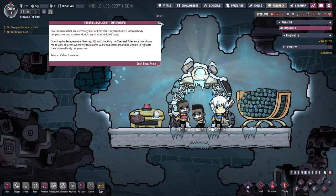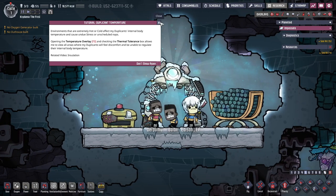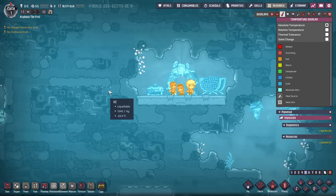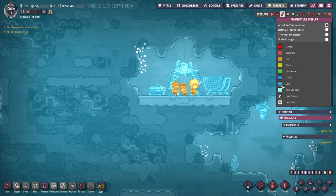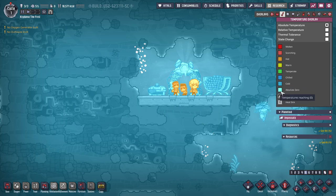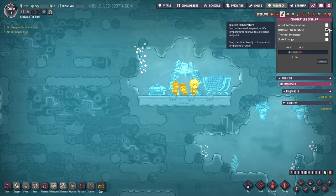Temperature overlay F3. It's all chilly, isn't it? Negative 30 Celsius. You can select how cold it is relative to a certain spot. Relative temperature — interesting. Thermal tolerance: view the impact of ambient temperatures. Body heat loss. Figures. So we're going to need to figure out how to produce some heat.